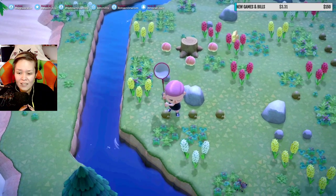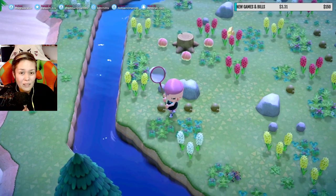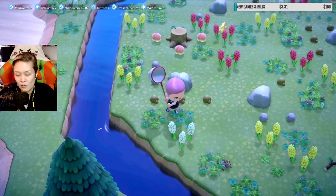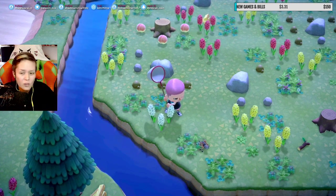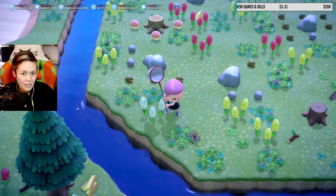Don't bring anything on you. If anything breaks, just ask the dodo and buy the tools from him. So be sure to have some miles on you. And you can actually, if you want to, create your own tarantula island if you wanna make money like this.